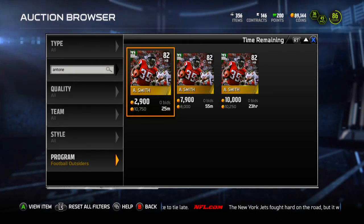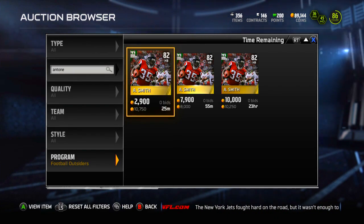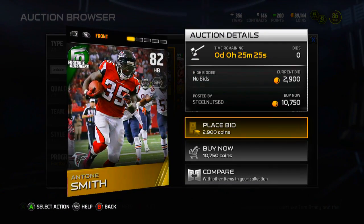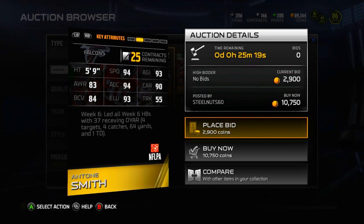What's going on guys, I'm with the Moose and today we have 5 new Football Outsiders cards in Madden 15 Ultimate Team, so let's take a look at them. First up we have Antone Smith from the Atlanta Falcons — pretty solid card here, 82 overall.